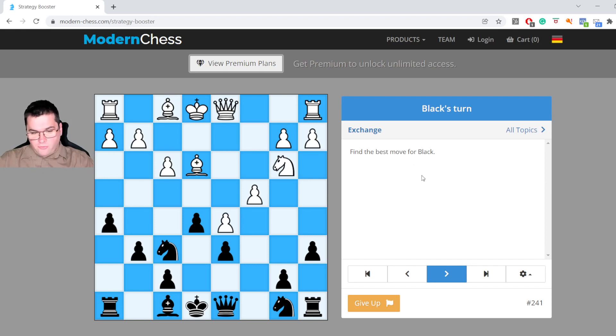We should try to find the best move. In this position, Black's most problematic piece is the f8 bishop, because this bishop is restricted by the central pawn structure. At the same time, looking into White's camp, the e3 bishop is very powerful because it supports White's queenside play.